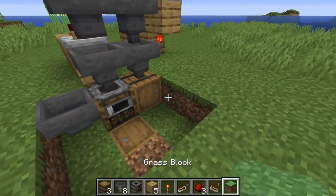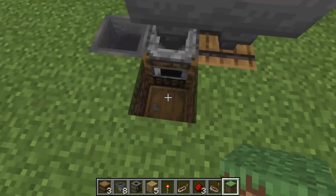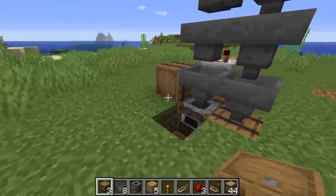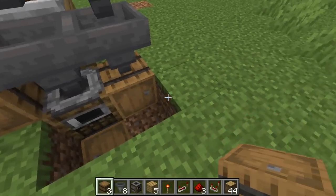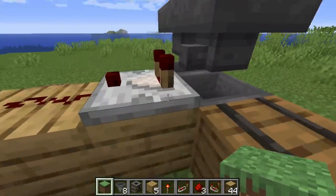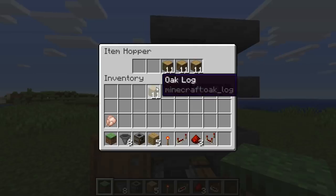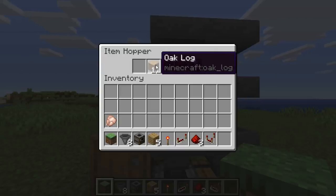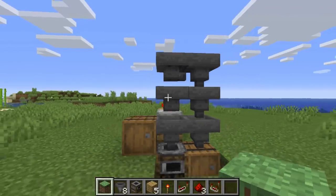Grab whatever you dug out and replace those blocks — do not replace that one, that would be daft. Place the barrel on top of that hopper with the front facing forward. Then come into the hopper that is pointing into the comparator and put 11 blocks in each slot — not the first one. These blocks should be something that won't go into the farm; I'm fairly confident oak logs won't. Then put just one raw chicken in there. This system is now primed and set.